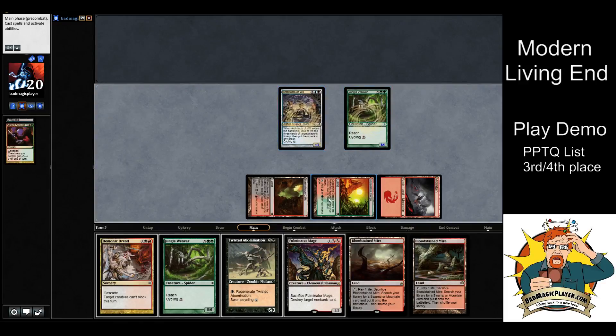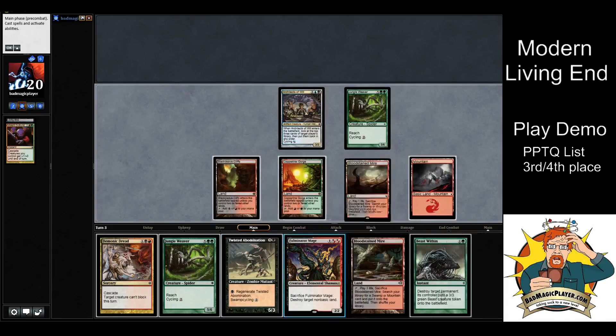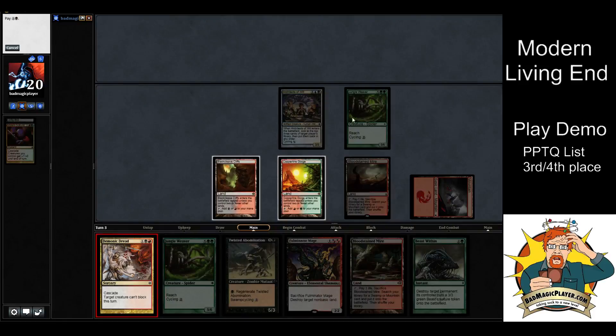Architect's Will shows my top three — we don't care about the land so I'll put that on top; Beast Within and Violent Outburst. Then the cascade card we originally cast resolves and gives our creatures +1/+1. That's basically how the deck functions — you're just cycling until you get the combo. Sometimes you're going to have to combo more than once if they lightning bolt the Architect's Will or have a blocker.